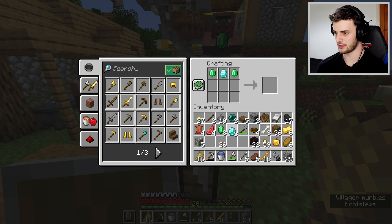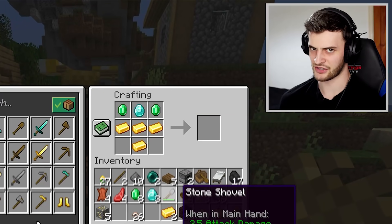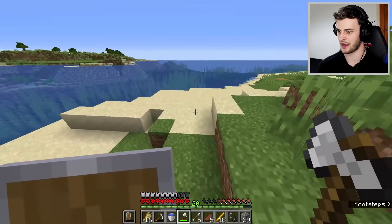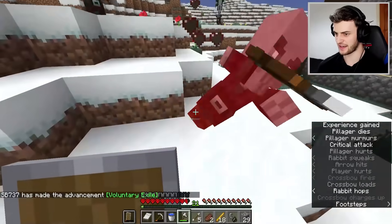Two emeralds there, a diamond in the middle, four gold along the bottom - and I did something wrong. Turns out to be able to craft custom totems like that, you first have to get a regular totem. Just give me one sec - I'm going to sail to a new land, track down a pillager outpost, successfully take out the captain, get back onto the ocean, and loot a shipwreck on the way.